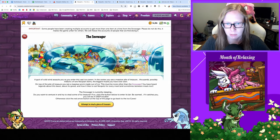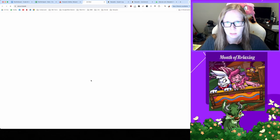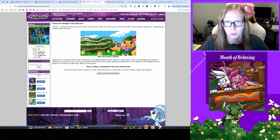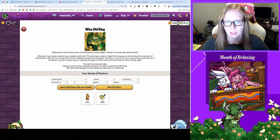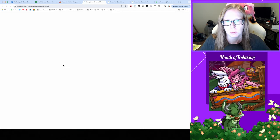Snowager should be asleep now — got a scratch card, awesome, though it's a high rarity one so I want to be hoarding that. Is Maraqua awake? Nope. Checking in with the wise old king — 'I knew that already.' Of course you did, but thanks for the book.